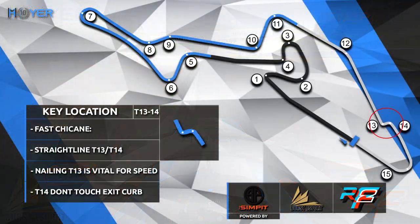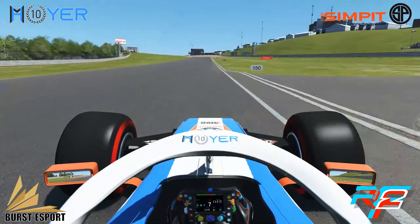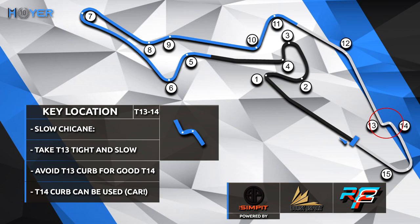Coming into the key location turns 13 and 14, we look at the fast chicane first. Nailing turn 13 is important for lap time speed because you want to straight-line as much as possible through this chicane. The FSR car cannot handle the kerbs here, whereas the LMP2 car can. You really want to be tight on the inside kerb first and then maximize your way through turn 14. Depending on the car — a GT3 car can handle the high kerb on turn 14, but the FSR car would not be able to handle the anti-cut kerb in turn 14.